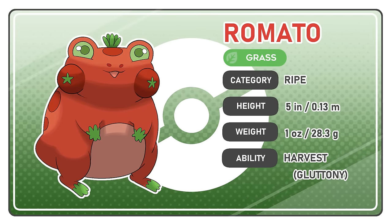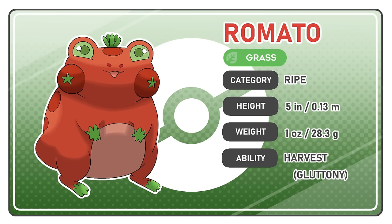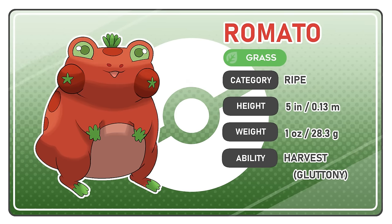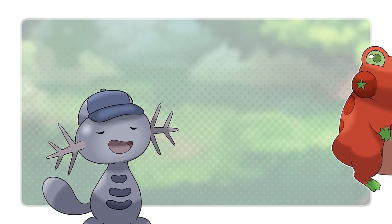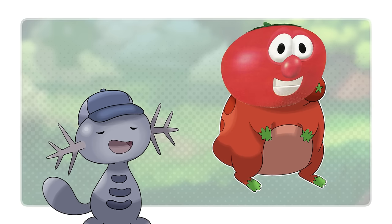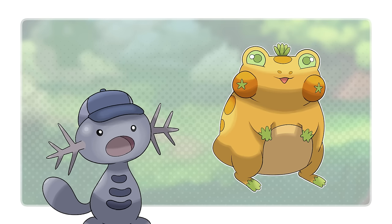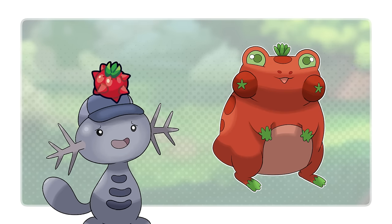Meet Romado, the ripe Pokemon — Grass-type. Romado are said to have evolved from tomato berries that came in contact with a leaf stone, retaining both their redness and their roundness. Romados enjoy curling their tails and heads into their stomachs and rolling themselves down hills, which is also a useful method for fleeing predators. Romados are eaten by many Pokemon, so they are often wary of trusting strangers. The name Romado is a mix between Tomato and Roma, one of the most commonly eaten types of tomatoes where I live. It also sounds like the word Rome, and like most frogs, they like to wander everywhere their sticky feet can take them. I initially thought against making the name so close to the actual food item, but the tomato berry canonically exists in the Pokemon world, so it felt unnecessary to complicate things.